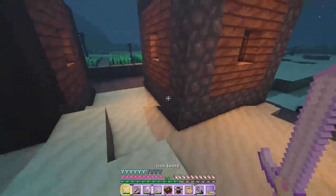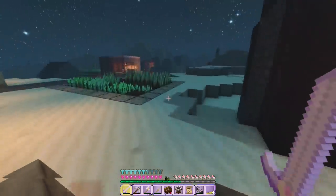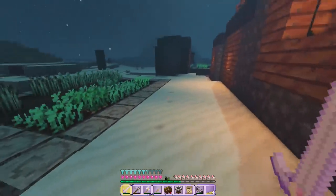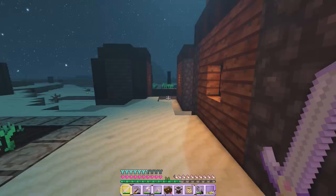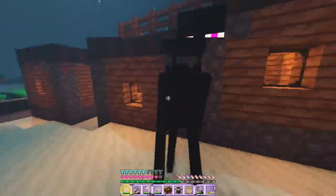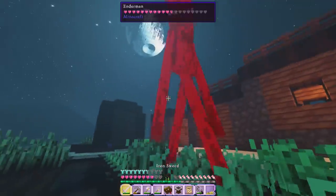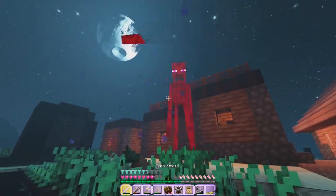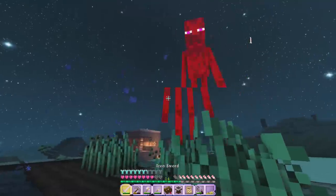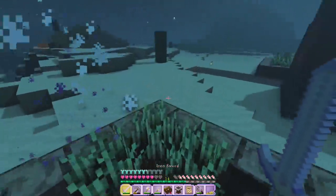I kind of want to be inside a house. What is that noise? I'm so scared right now. Oh he's coming! Okay, he doesn't like water, right? Get away — he doesn't like the water, yes! This is a great way to attack him. Am I going to kill him? Yes! I got a pearl!